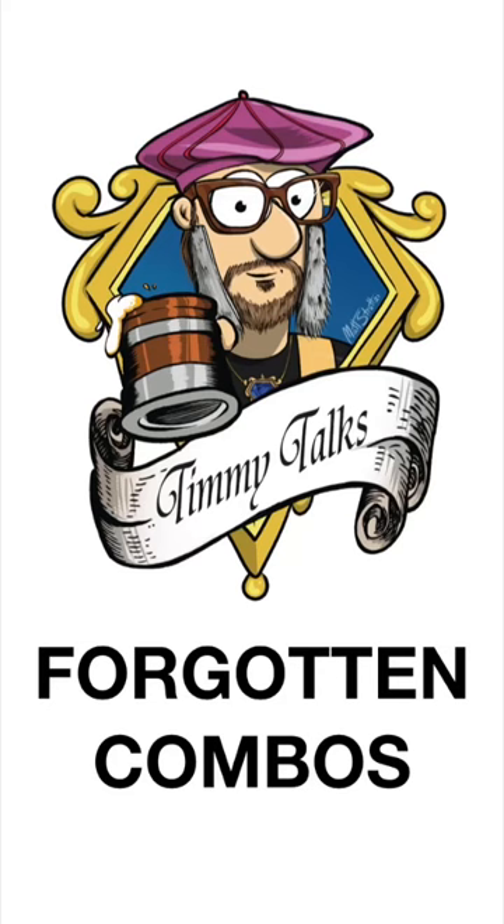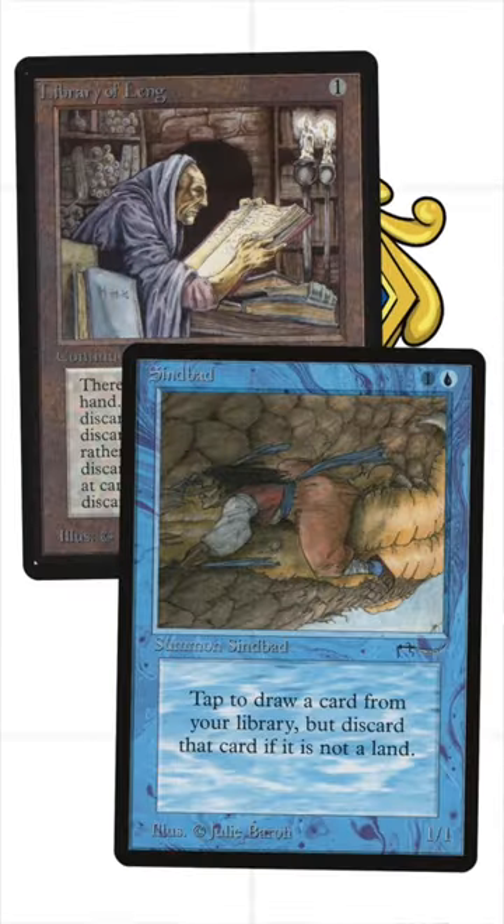Welcome to Timmy Talk Shorts, this is Forgotten Combos. And today's combo is Library of Lang meets Simbad.